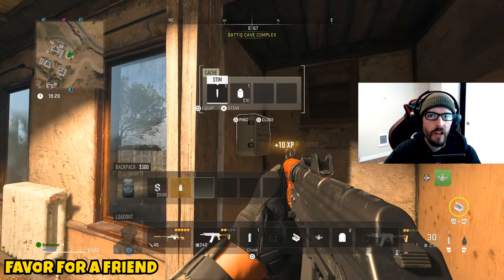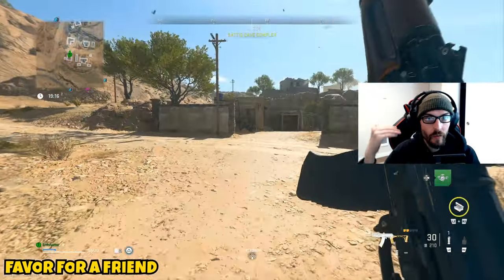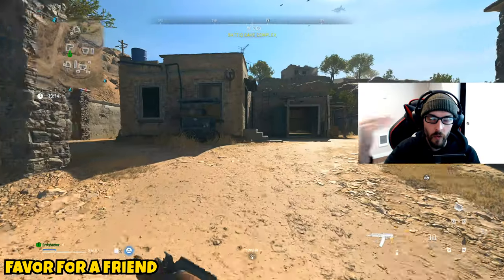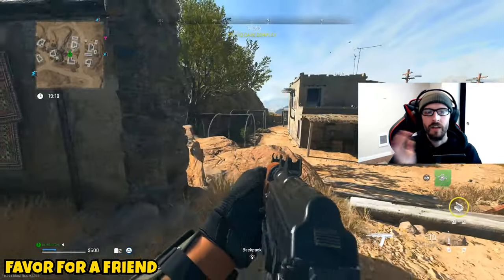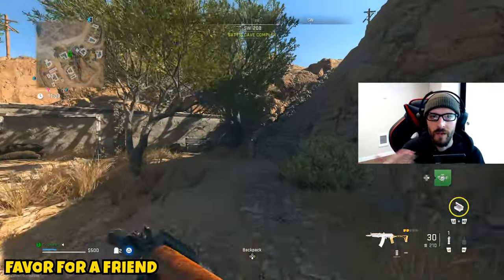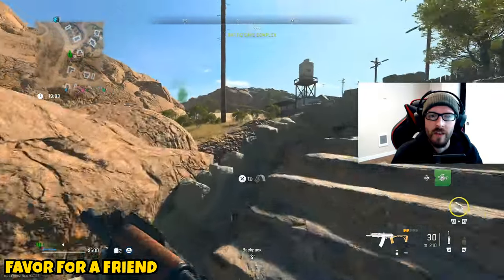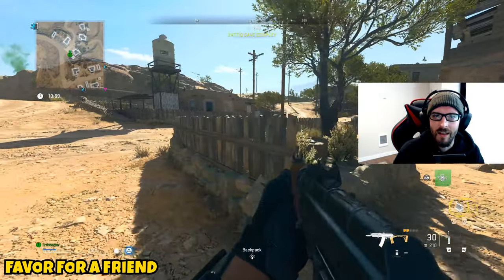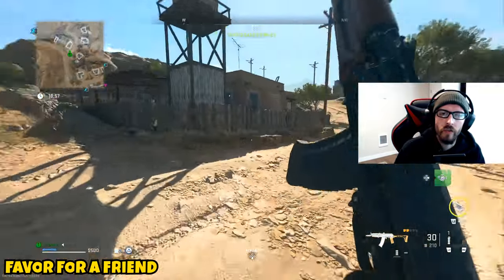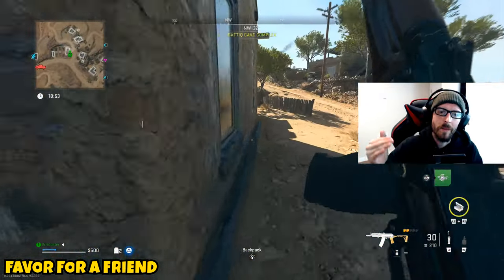You're going to want to head over to the Satiq caves and go north of it. Note that the mission description says south, but that is actually incorrect — it's going to be on the northern part of Satiq caves. If you look directly west from the hydroelectric area, you'll see the general area of the buildings. You're looking just a little bit north of Satiq caves, west of Zarqa Hydroelectric.